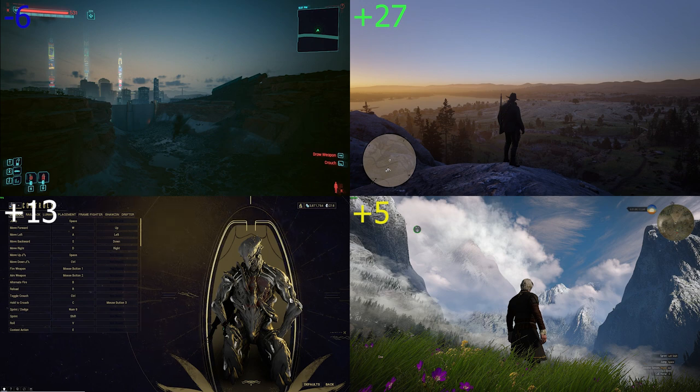Controls in Warframe are the best quality here — you can change pretty much every single aspect of game management. General controls cover most things; Rail Jack covers the battleship; Lunaro covers PvP battles; Placement is for decorations; Frame Fighter is the minigame most people miss; and Shazin is also generally missed — it's a guitar or harp type instrument where you can play your own music, similar to how you create music for Octavia. Drifter controls are mostly for Duviri but also apply to Operator. All in all, controls here are much more in-depth than the other three, so I will give plus one point.